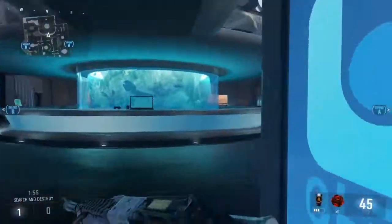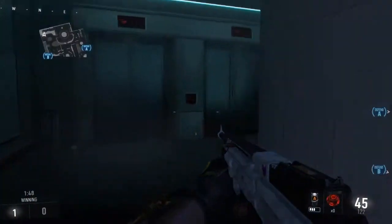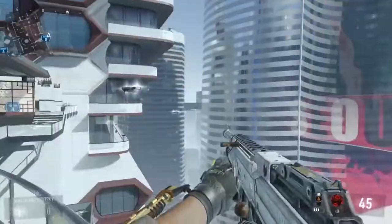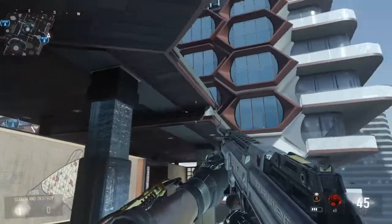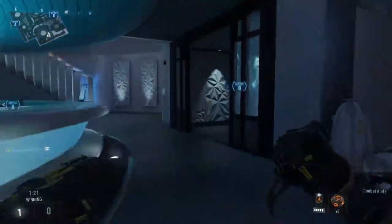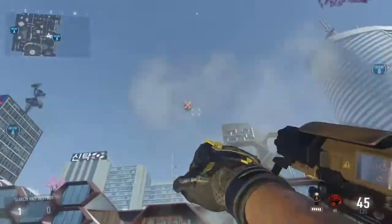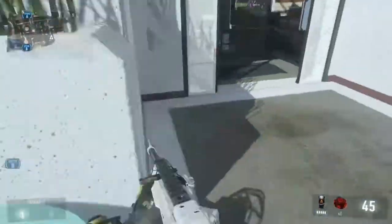I'll basically just come through this store right here. A lot of people don't know about this elevator room right here — nobody really goes through here, so you could kind of sit right here and wait for people if you wanted to. Come right through here, check that right there, or you can kind of jump up here from there, though it can be difficult sometimes. You can also sit right over here and watch that building right up there and get some kills. Hope you guys enjoyed this episode of Search and Destroy Rush Spots — if you did, let me know in the comments, and don't forget to like and subscribe!